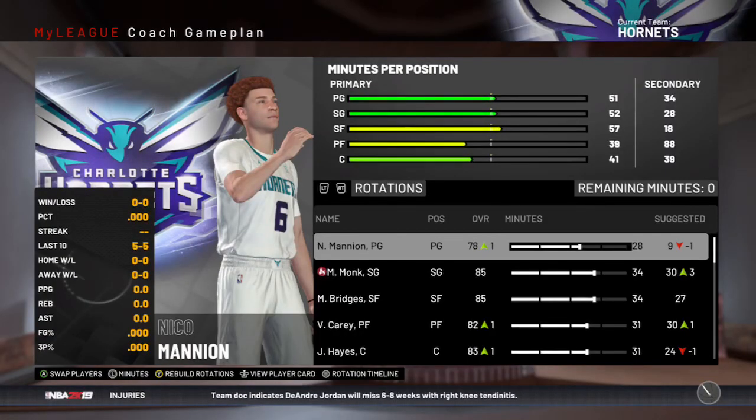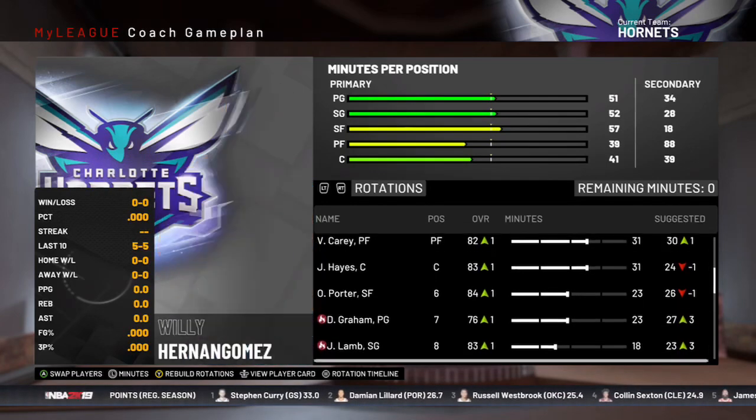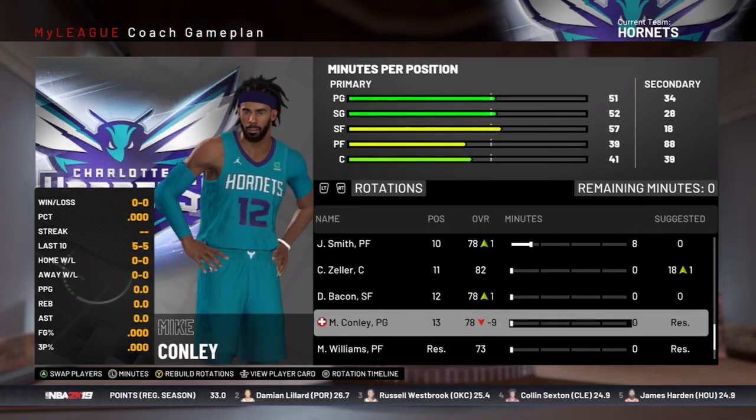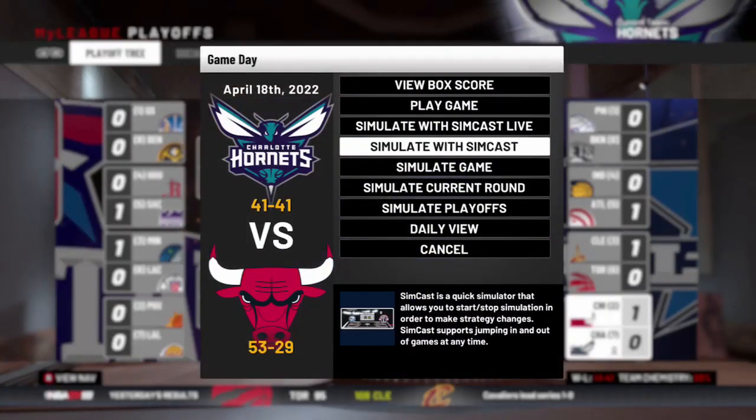Here in the playoffs, this is going to be the rotation. Nico is going to start — don't know how that's going to go at all since he was coming off the bench this whole time. Devontae Graham is very experienced at this point. We are playing the Bulls in this series and we've yet to win a playoff series, so this would be huge if we can pull off the upset.